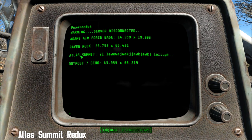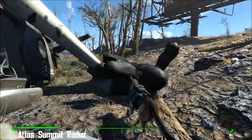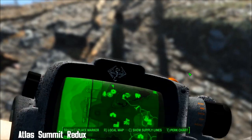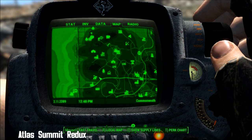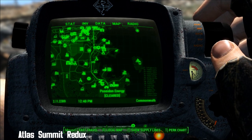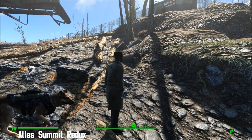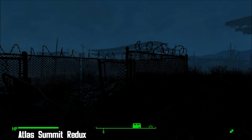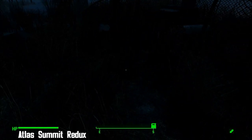Where we're ultimately aiming for is the summit, but there's no information about that here, so we need to head elsewhere. That elsewhere turns out to be over by Poseidon Energy, and then that will take you to Outpost Echo. This quest will take you from one end of the map to the other, literally.